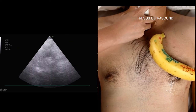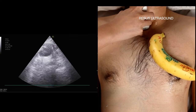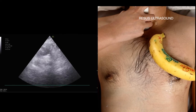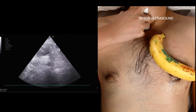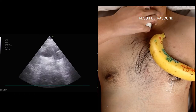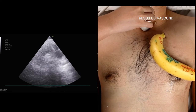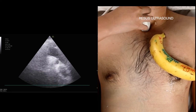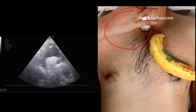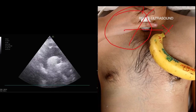Let me repeat the three steps. First, scan and slide. Second, tilt to find something large — the aorta. Third, rotate and look at the image. There you go. The endpoint probe position should look like this — this orientation is correct, not the other way, which is wrong.